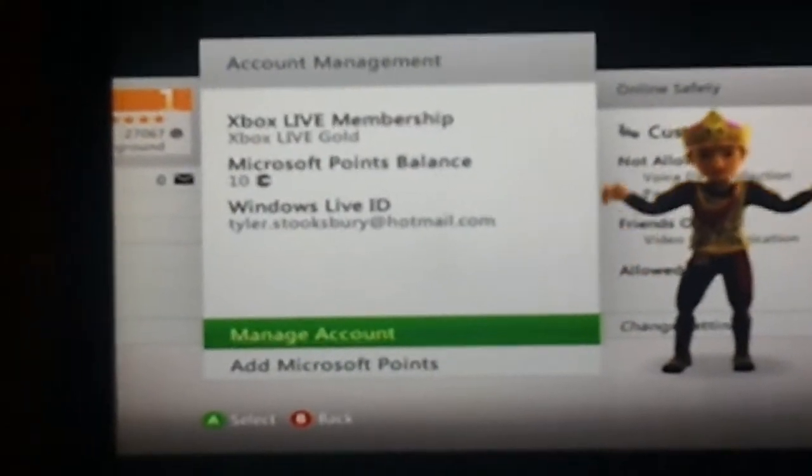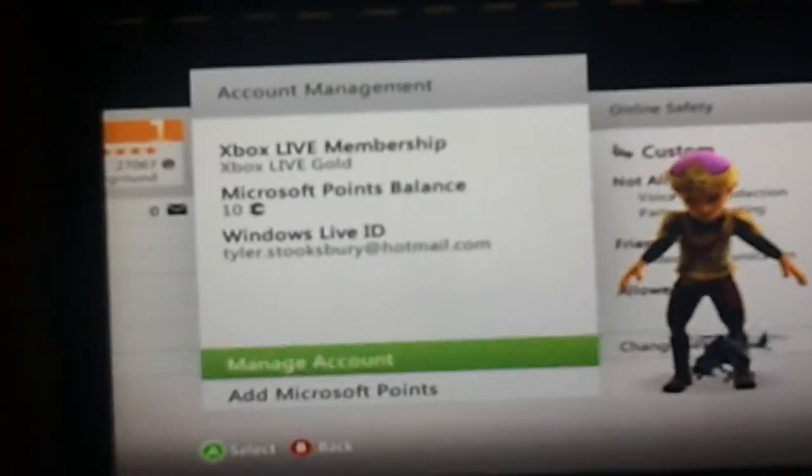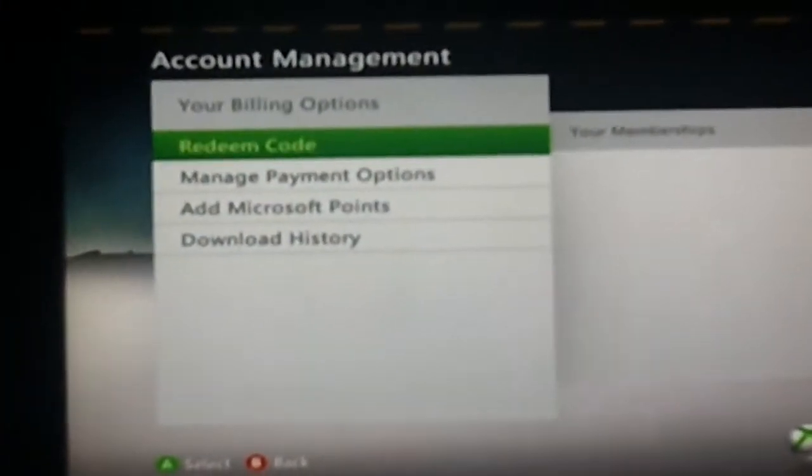You sign into their account, if they'll let you, you go to manage account, and you go down to download history.